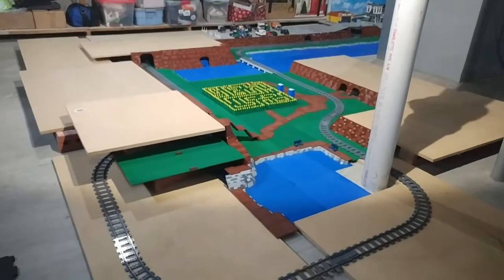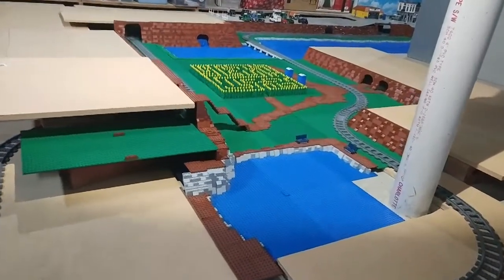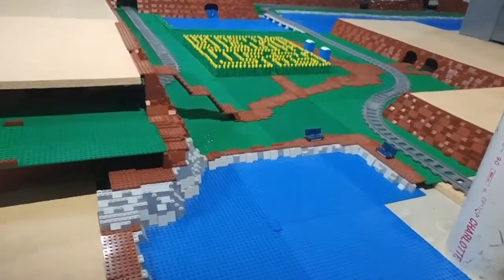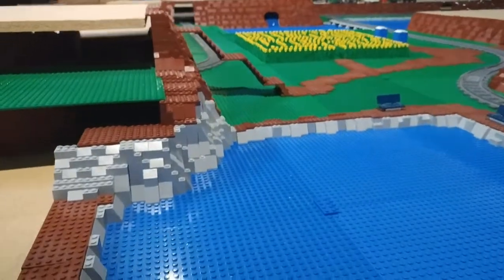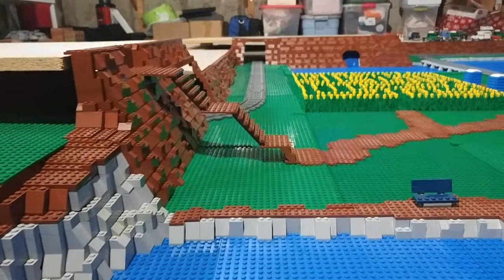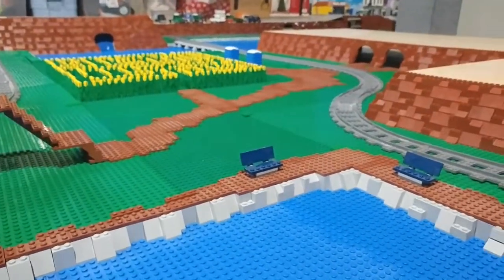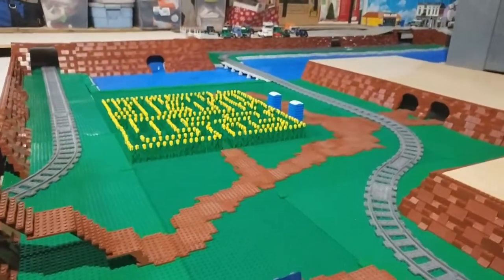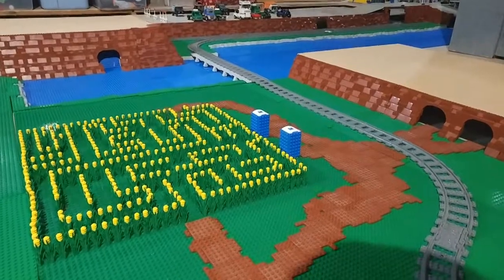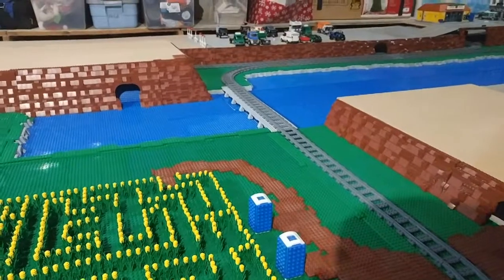The next step is kind of the most important in my opinion to make it look like a good park, and that is adding all these reddish-brown plates for the dirt path that people walk on around the park. I added steps that take you from the top level all the way down to where the corn maze is, then a walking path that goes into the entrance, loops around the other side, and then ones that go over to those two tunnels on the right, which will be an underground tunnel that takes you up to the upper level on the opposite side of the park.